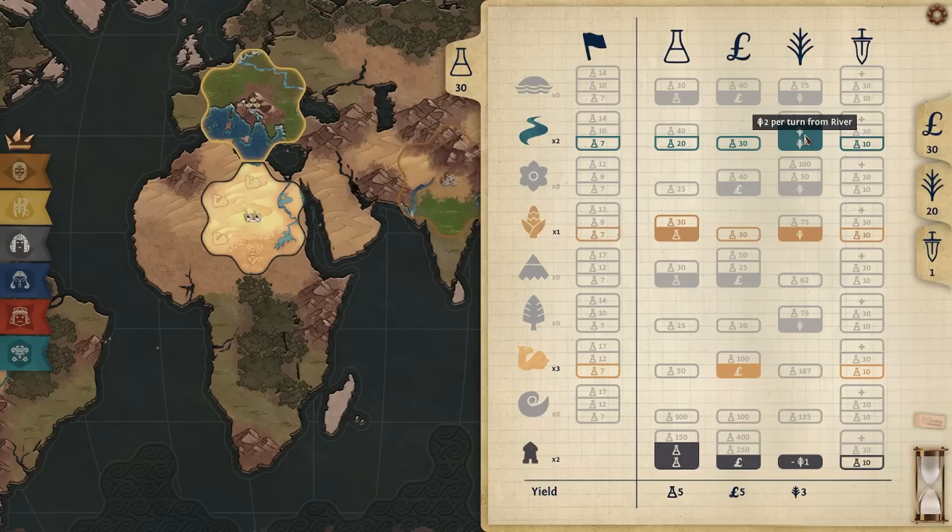In total we're generating four food from rivers, one food from plains. The city has two towers, meaning it has two population — eating two food per population, but also generating one money and two science per population. So you can start to see how your economy can be built. Expanding to tiles is your primary way to increase your yields. Desert tiles are pretty low quality — only worth one money per turn without any technological investment.